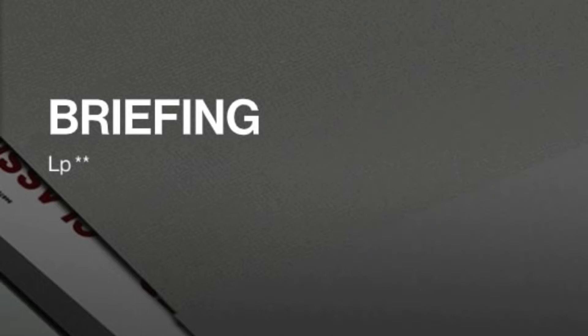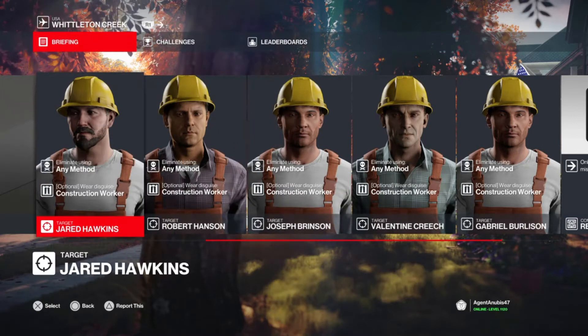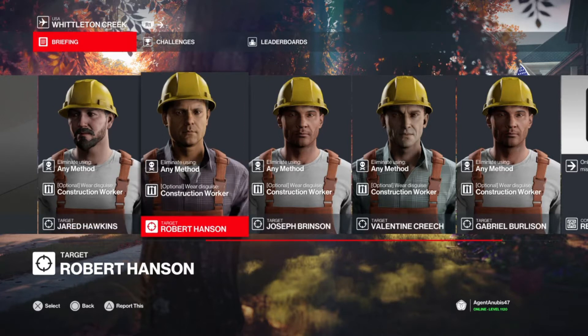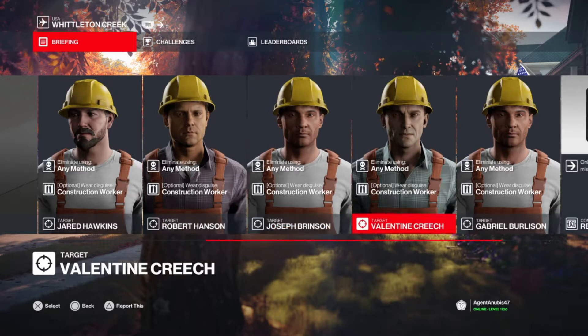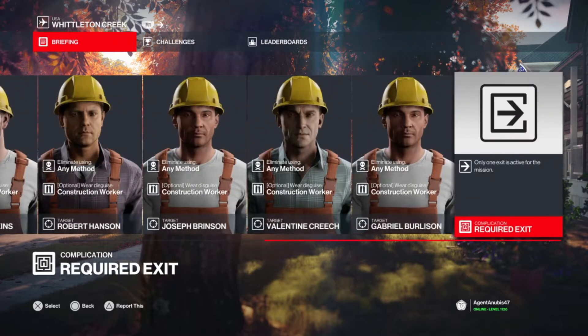Today's briefing — well, there isn't one. It just says 'LP**'. So we're going to say that these workers have been rather lax in their duties and need to be punished. We have 5 targets available to us with no stipulations on how we dispatch them, although we must eliminate them all whilst disguised as a construction worker, and we have only 1 exit available.